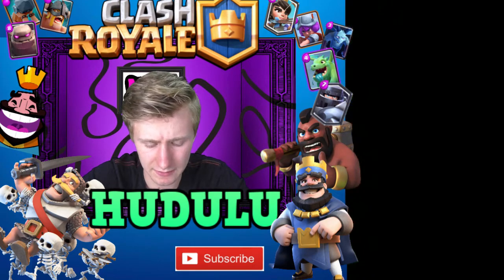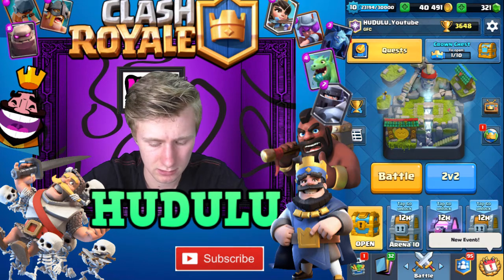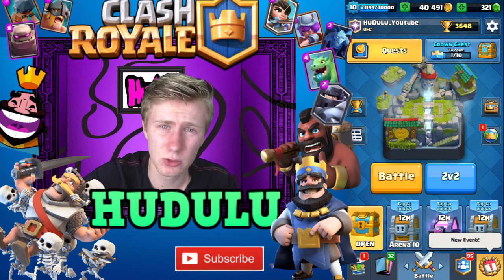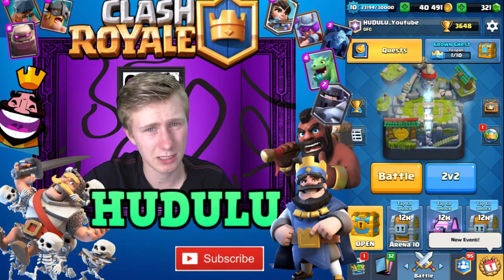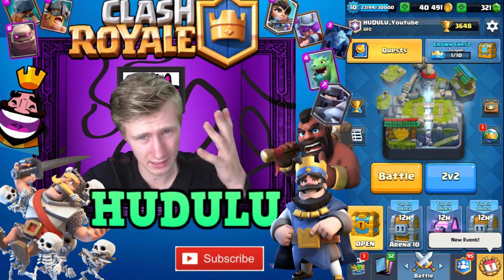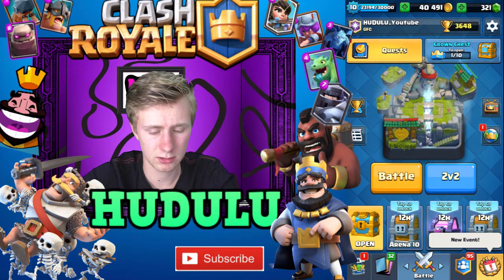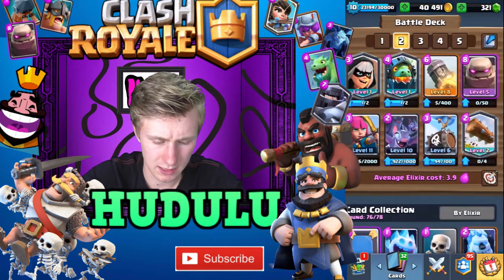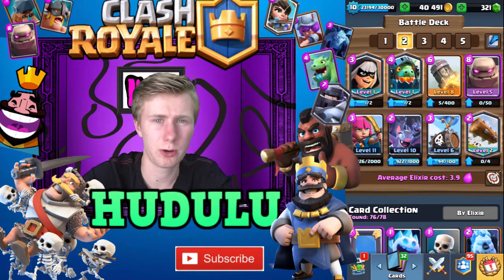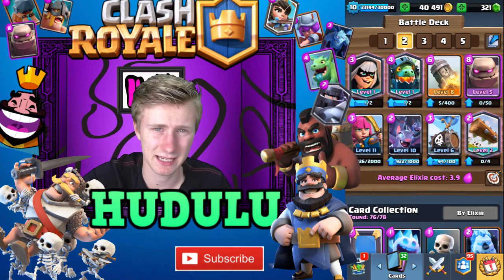So that just shows you the effectiveness of this deck, and that was against the Inferno Tower. It wasn't a great decision that we had to play the Rocket against the Inferno Tower, but obviously that worked because he had no other cards that could deal with the Golem apart from the Inferno Tower. So once we got rid of that, nothing else could stop it. The Rocket is handy in those situations — that's one of the big reasons it's in the deck. The other reason is this deck struggles to take down bigger troops, such as Three Musketeers, Wizards, and Executioner combos. They tear through this deck, so that's what we use the Rocket for.